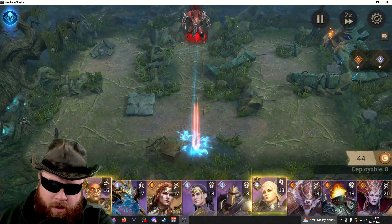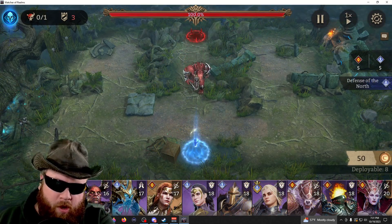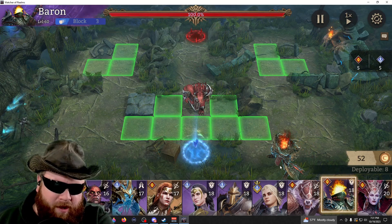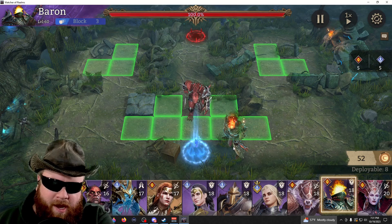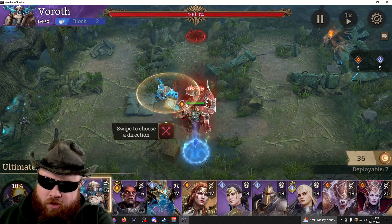Pay close attention. See how he's coming down? I'm going to slow it down to 1x speed. I'm going to grab Baron — watch where his foot is. He's on his left foot right now and he's going to land on his right foot. It's almost there — drop Baron, face him, and there you go.